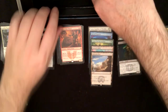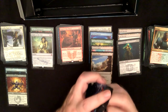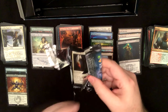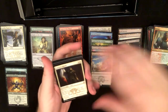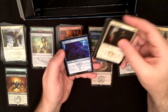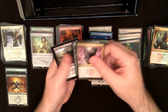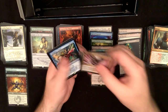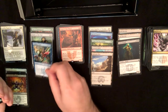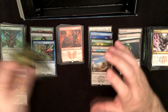Got one more pack — let's see if we're going to only have two mythics in this box. Lightning, Heavy Arbalest, Caustic Tar — Voidslime! Nice, don't have it, and it's a really good mythic. Ambassador Oak foil with a wolf token.